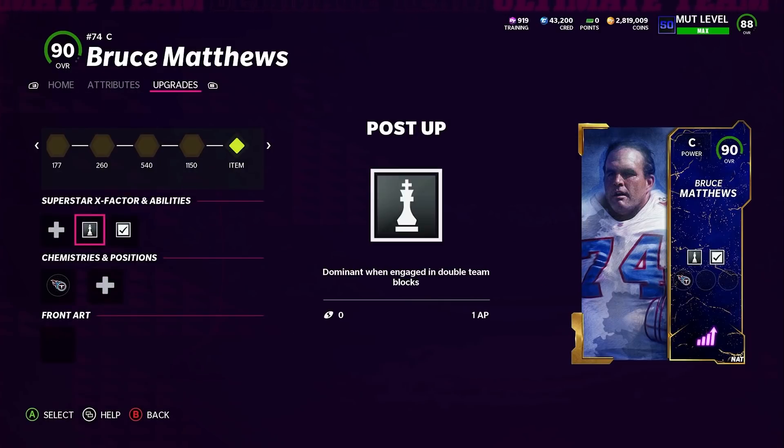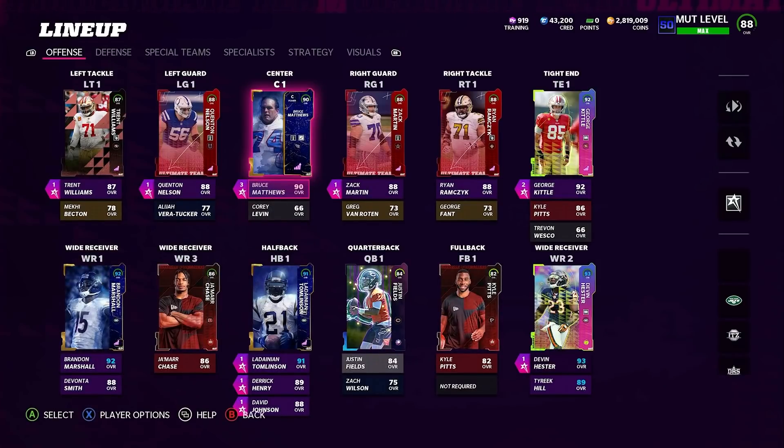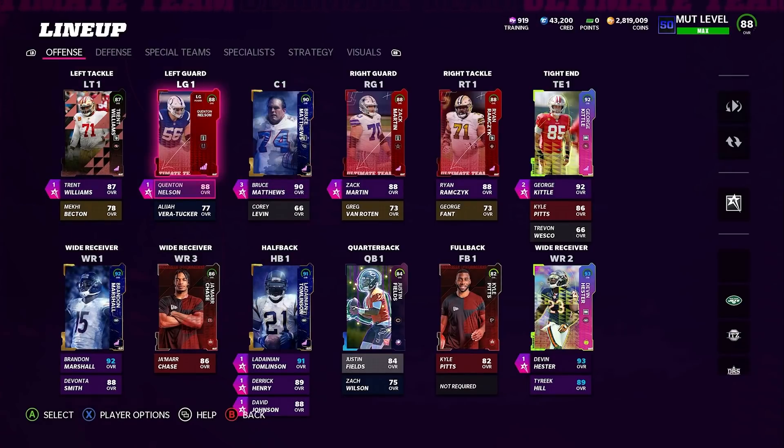For O-line abilities, Identifier is two AP on Bruce Matthews. I love seeing where the user is pre-snap. You can get tells from your opponents — they do certain things in certain coverages. Combine Identifier with previous play tendencies and you can start to put together the puzzle. If your opponent clicks his safety and cornerback on the right in Cover 2 but doesn't do that in Cover 3 or Cover 4, you can call the right plays to attack those coverages.